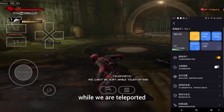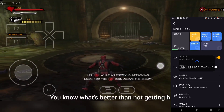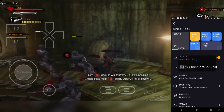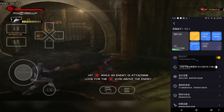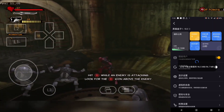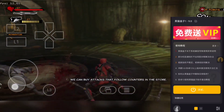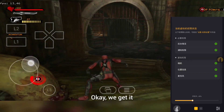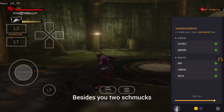Enemies can't hurt us while we are teleporting — can't hit what isn't there, baby. You know what's better than not getting hit? Hitting back! Press the button when you see the icon above the enemy's head. Okay, we get it, buttons do stuff. Let's move on. What did you have in mind besides you two schmucks?